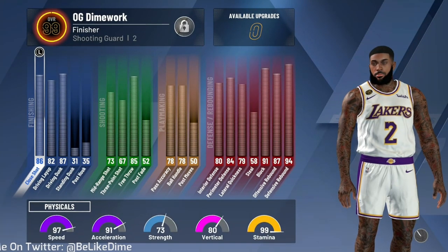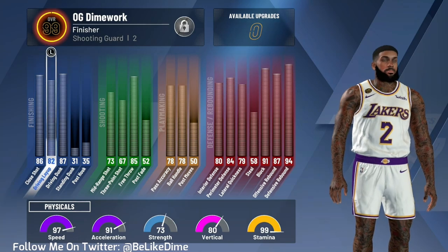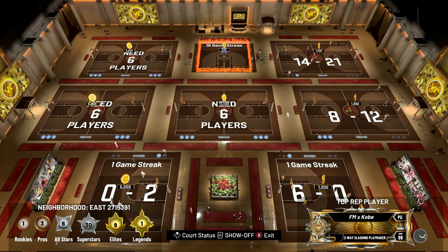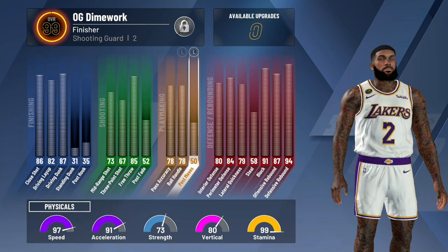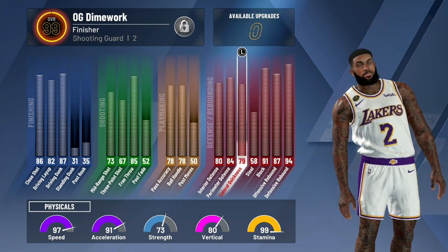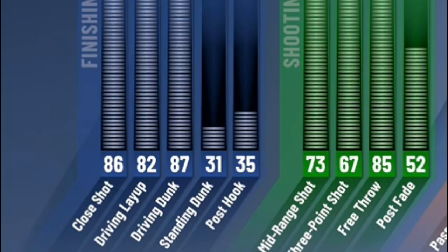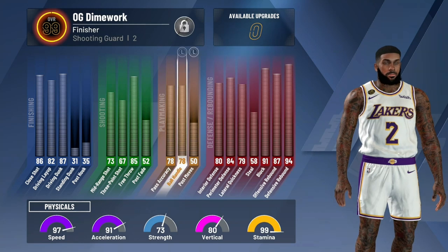Hey, y'all already know the vibes, man. It's your boy, Downwork. I brought my finisher to the stage, man, to the 1v1 court. I was on a 16-game streak, but I walked off to go play threes with my boys. But I came back, went on another 10-game streak, walked off that. So I won like 26, 30 games in a row on this player on the 1v1 court and the stage. I literally went from 98 overall to 99.9, all on the 1v1 court.